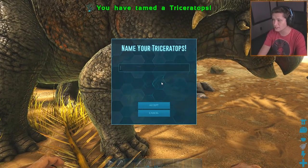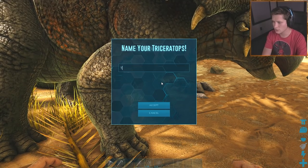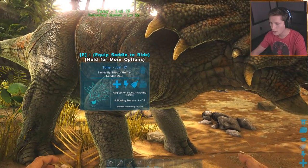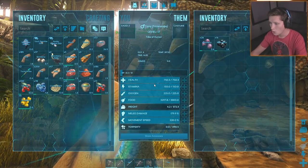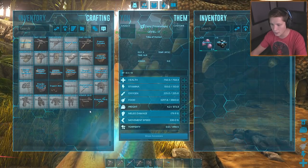Here we go - oh my god, name your triceratops! He's Tony - Tony the Triceratops for sure. Holy cow! Equip saddle to ride. We've got to make the saddle first.